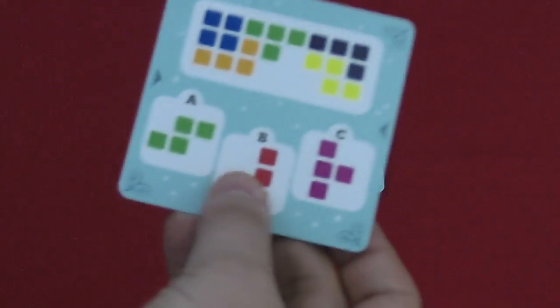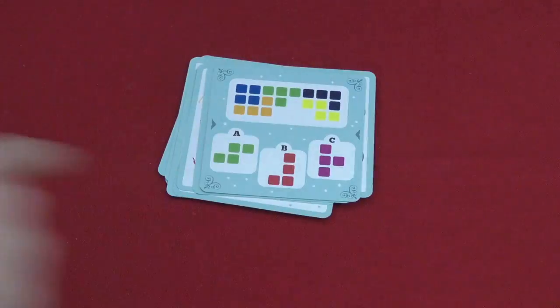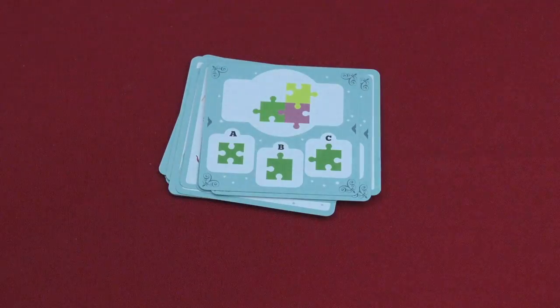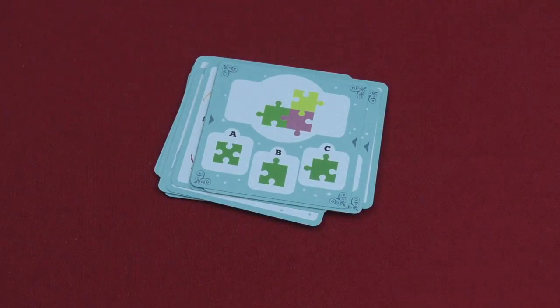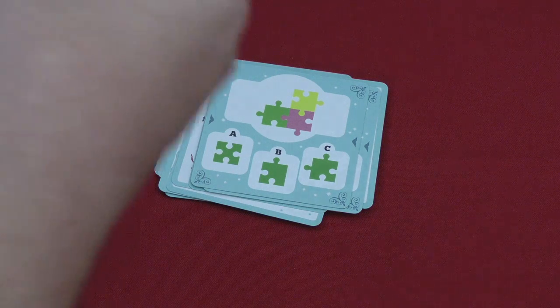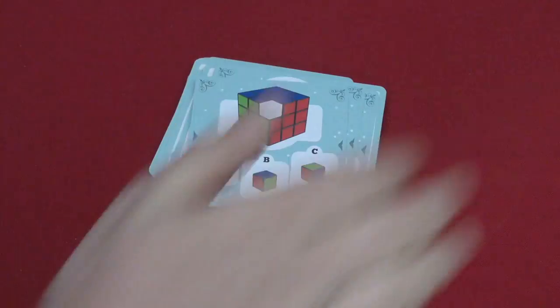Then there is reasoning. You flip the card over and see some sort of puzzle piece — which one goes in there? In this case it's C. Which puzzle piece fits into this puzzle? Again it's C. And this one here — what's the Rubik's cube piece that will fit in here? Again, it's C.